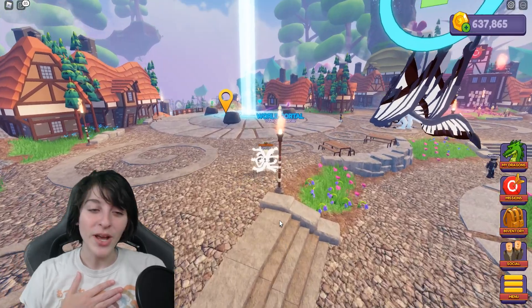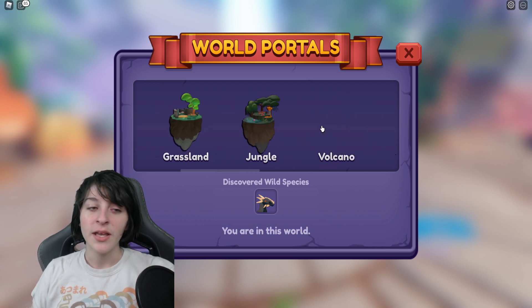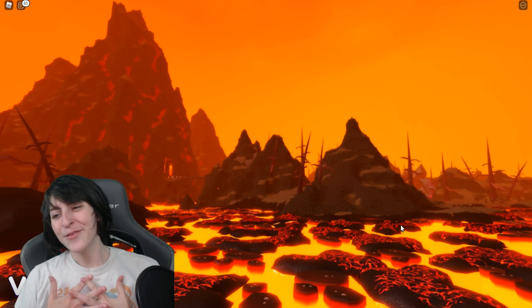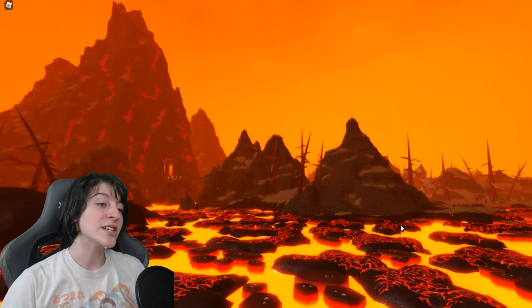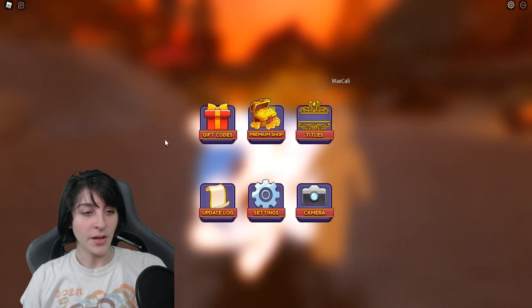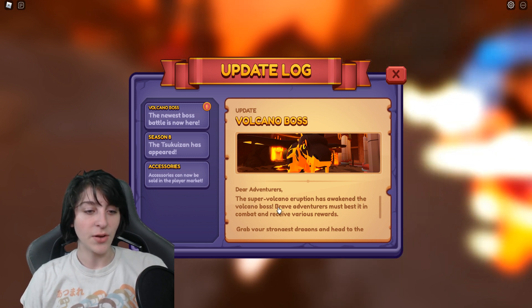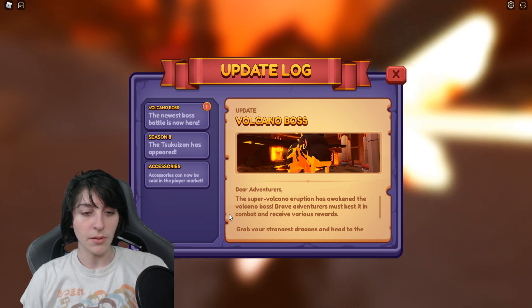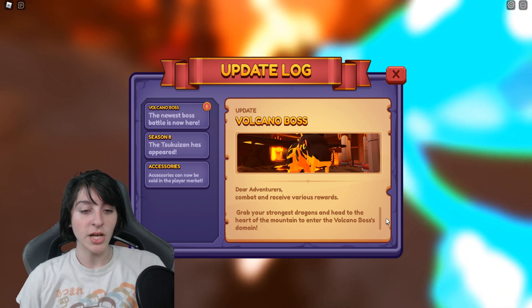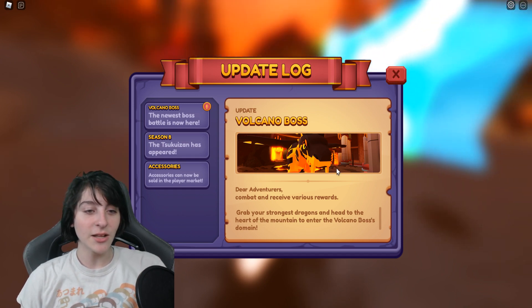Hopefully I'll find some people there willing to help me too, and just maybe I'll make it through. But if I had to do this all by myself, I gotta tell you guys there is no hope for us. Let me finish reading the update log: 'The super volcano eruption has awakened the volcano boss. Brave adventurers must best it in combat and receive various rewards. Grab your strongest dragons and head to the heart of the mountain to enter the volcano boss's domain.'